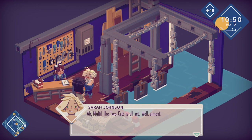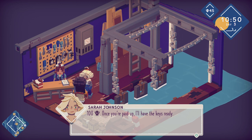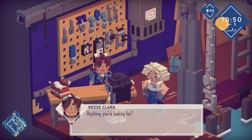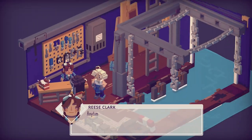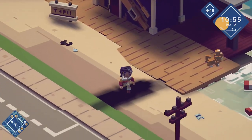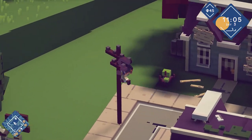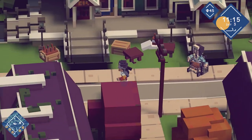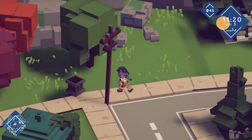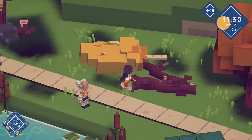This is the boat shop, so we should be able to get our trawler. The Two Cats is all set — well, almost. How much did you want for the repairs? 100 shells. Once you've paid up I'll have the keys ready. I don't have that much money, so I don't think we can get the boat just yet. In that case let's have a little explore of the town — I'm pretty sure there are some places we haven't yet explored.